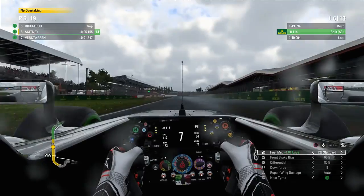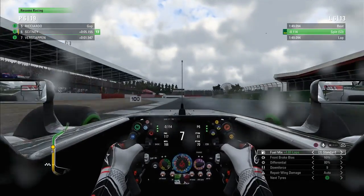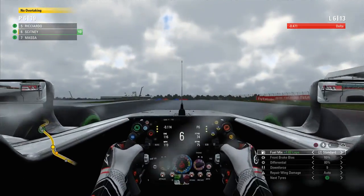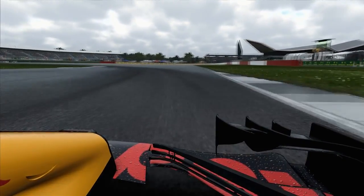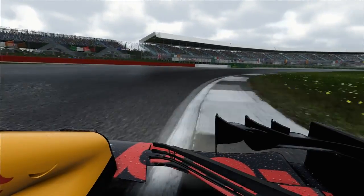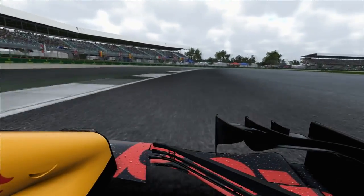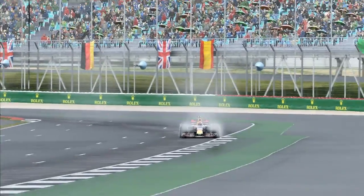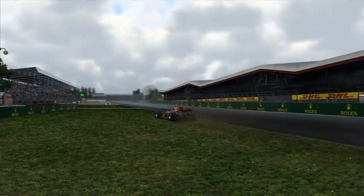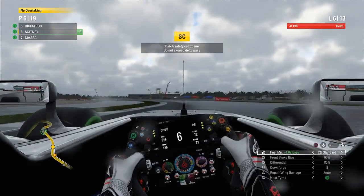Coming on to lap seven now, and we actually gain another place. Verstappen had some sort of failure — I don't think it was an engine failure — but the safety car has been deployed. On board with Verstappen, there's no real puff of smoke, but it's hard to tell in the spray. He just literally pulls over to the side, and that is the end of Verstappen's race, which promotes us to P6.